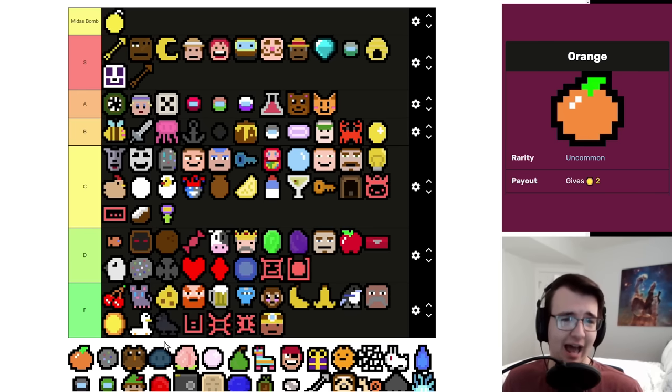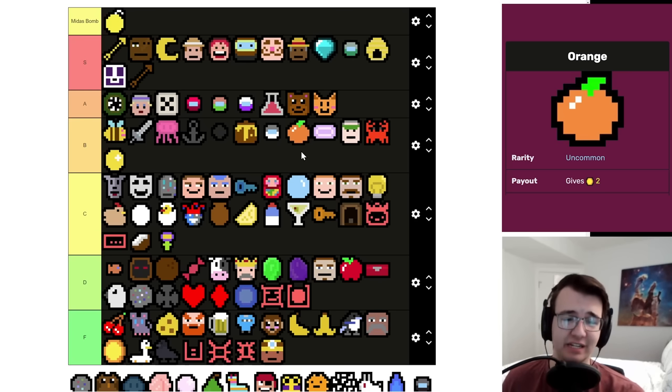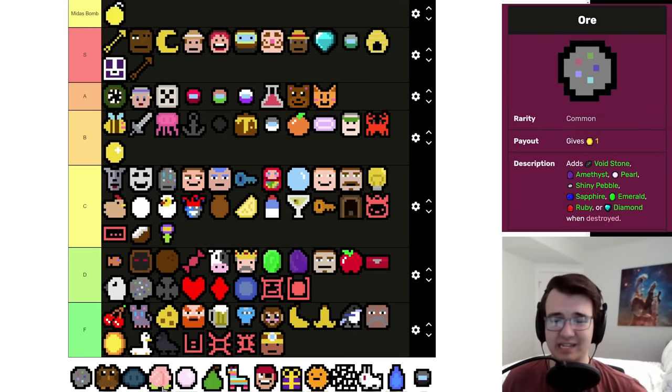Orange is a very fine symbol to take in mid game — it's worth two, and there are so many ways to pivot out of it. There are three S-tier symbols that love the Orange, so having an Orange to set that up is fantastic. This can be an important reminder that it's not always about the symbol itself but what sort of strategy it feeds into — and it feeds into great strategies.